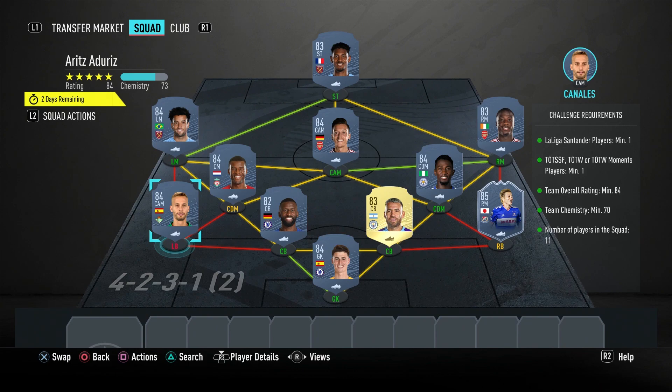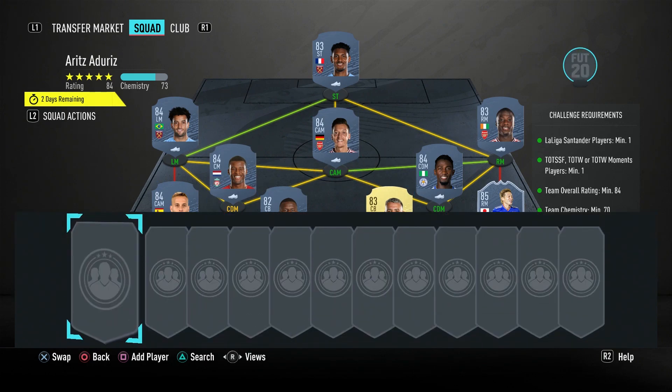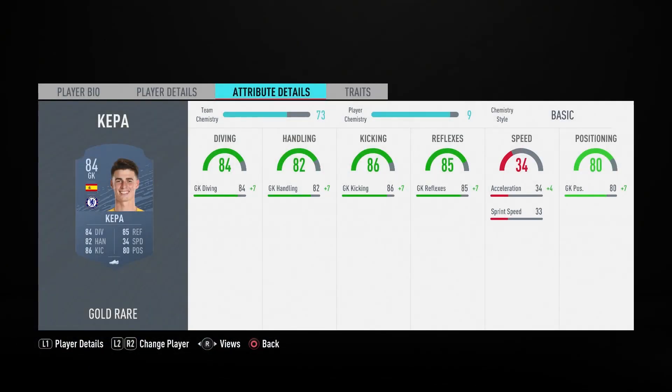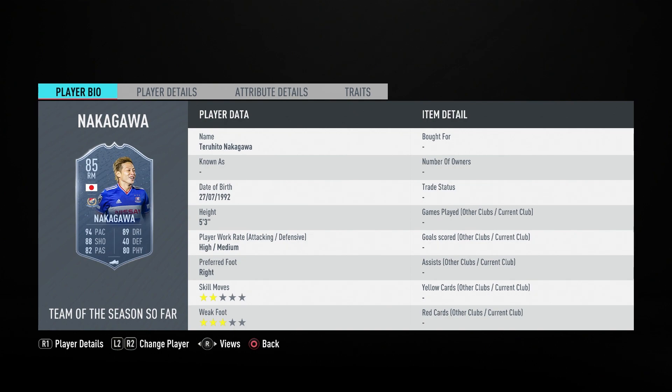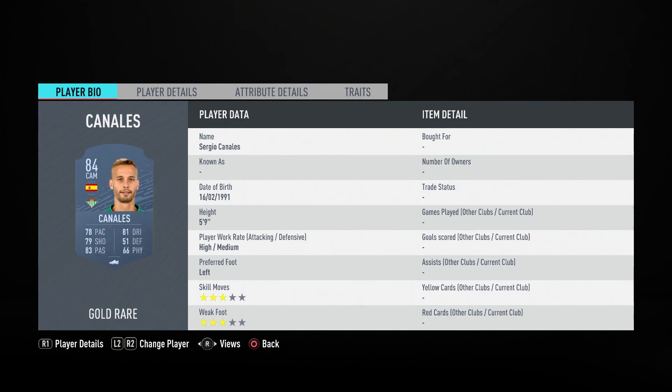We also have one La Liga player required — I've left that to any 84 — they're so expensive at the moment. Other than that, you can see I've gone for a Premier League team. The full squad: Kepper, Nakagawa, Otamendi, Arudiga, Canales, Undidi, Wijnaldum, Pepe, Phillippe Anderson, Ozil, and Sebastien Haller.